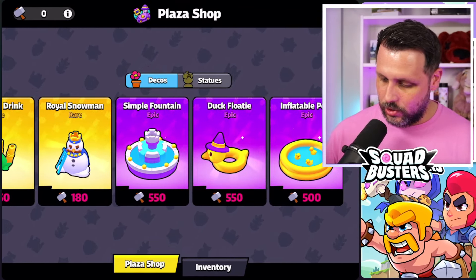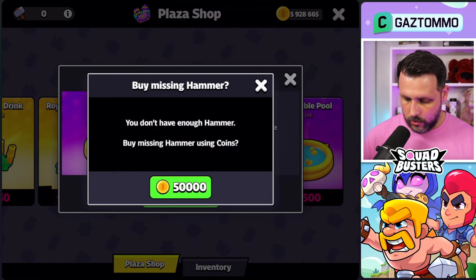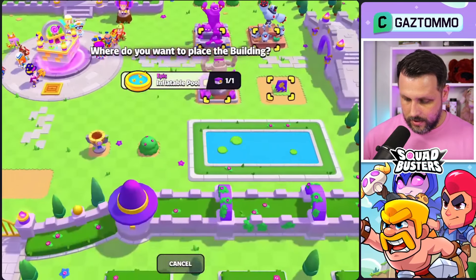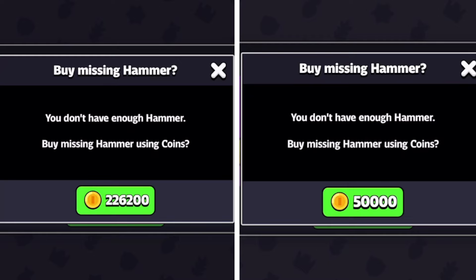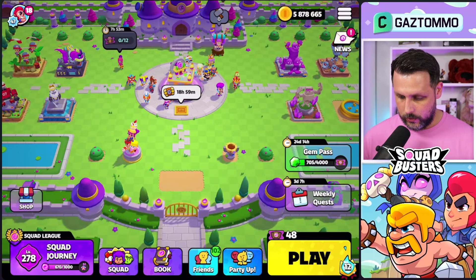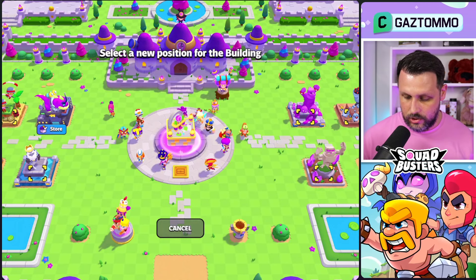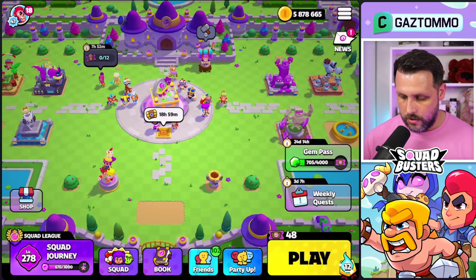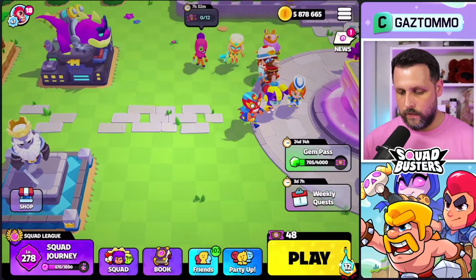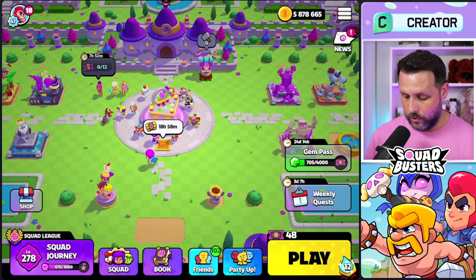I think we've got all the epics — what else is epic? There are the little duckies. Do I want a simple fountain? I'll go for the Duck Pool — that one's much cheaper! We'll place the Duck Pool there. Those first statues are super expensive — you can see the price difference, that is insane. I wish we could rotate them — that would be a good addition. My Kaiju is facing to the side while the others face forward, and that's going to bug me.